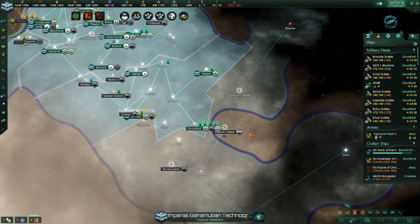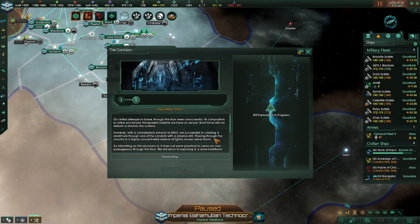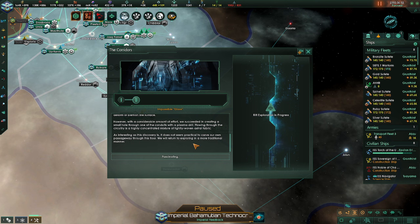We will be heading into the hellgate as soon as all of these upgrades are done. Impossible glass — our initial chance to break through the floor was successful. This composition is unlike any known transparent material we have on record. Brute force will not deform or blemish the surface. However, with a considerable amount of effort, we succeeded in creating a small hole through one of the conduits with a plasma drill. Flowing through the circuitry is a highly concentrated mixture of tightly woven astral fabric. It does not seem too practical to carve our own passageway through the floor, so we return to exploring in a more traditional manner.